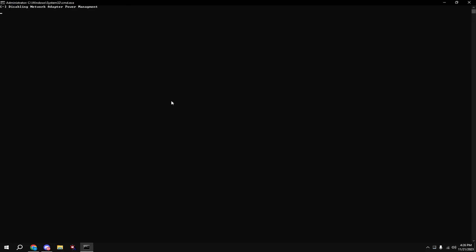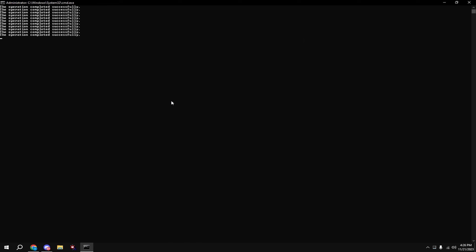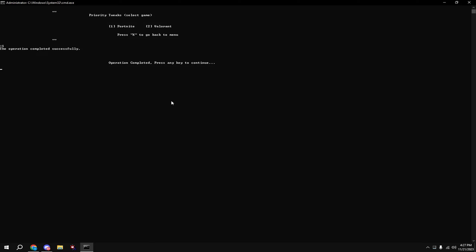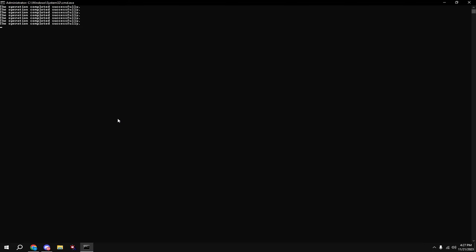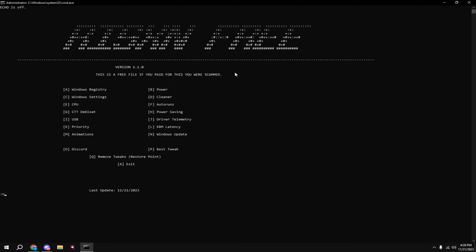Hit 'Tweaks' at the top, then hit 'Desktop' and hit 'Run Tweaks.' Then hit 'Tweaks' at the top again and type in H, hit Enter. Then type in I, type in J, type in K. I'm going to do Fortnite, so type in 1 for Fortnite and hit Enter.